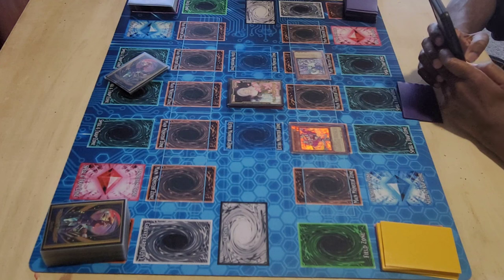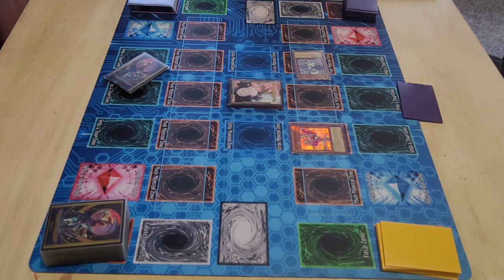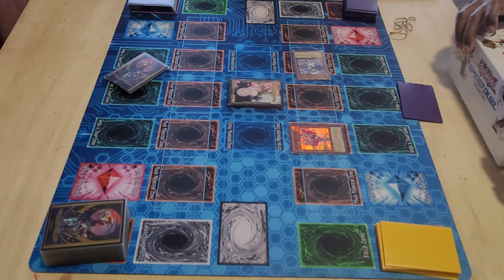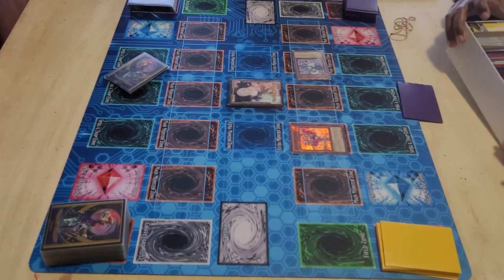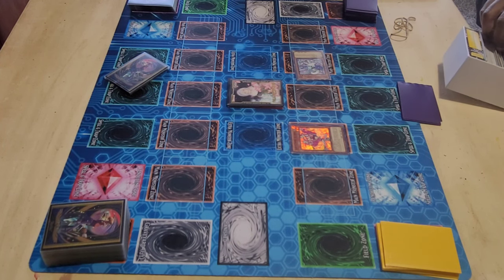My opening hand was Ogre, Nib, Foolish, Mass Change, and Honest Neos. I have the two hand traps like I wanted to open up with. Ghost Ogre I don't feel is all that great against Live Twins, but Nib I always feel is enough to get the job done against them. I also have a starter.